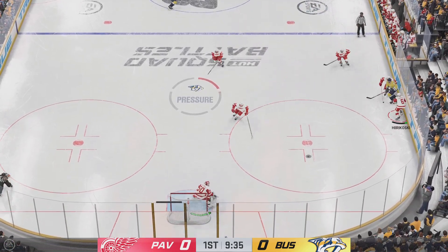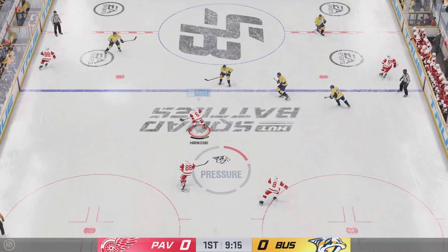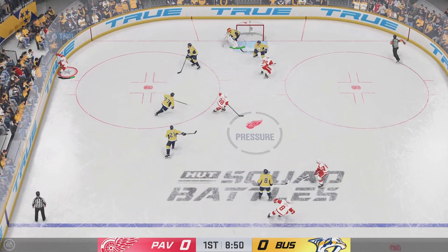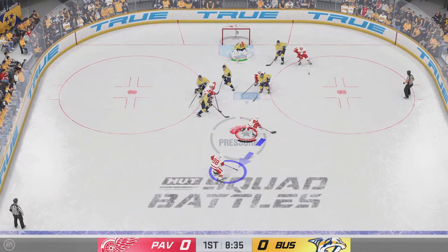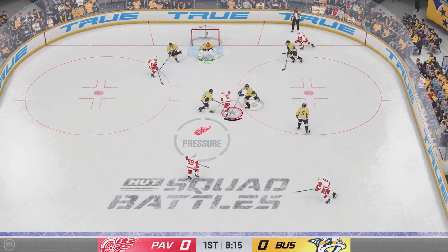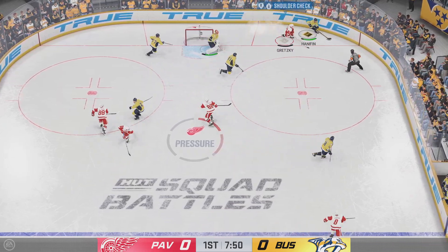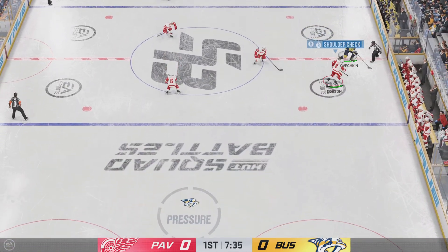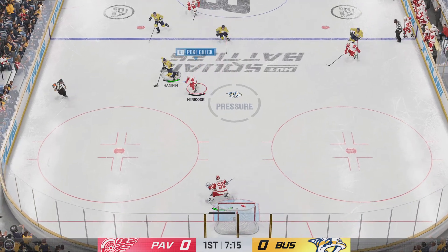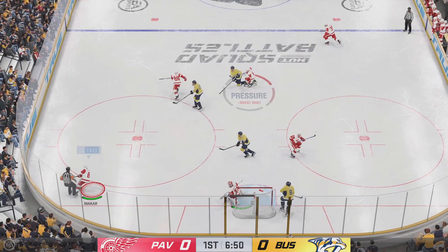The Predators have it against the wall. On the attack along the boards. Poked away. Quick feed to Pasternak. The Red Wings gain the zone. Moves the puck along the half wall. Can't keep a hold of it. Comes up with a glove save. Kretzky's been really impressive tonight, James — the wherewithal to keep your eye on the prize, eye on the puck, and just redirect the puck to the net. That's attack mentality, and he has it tonight.